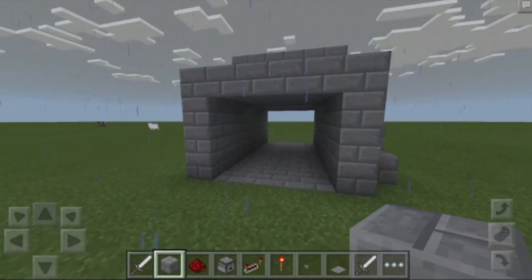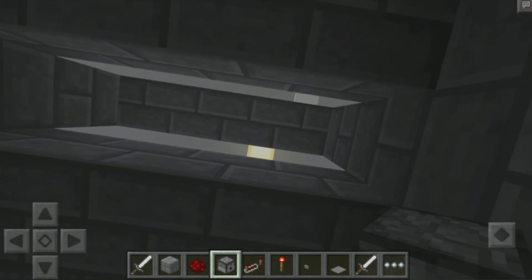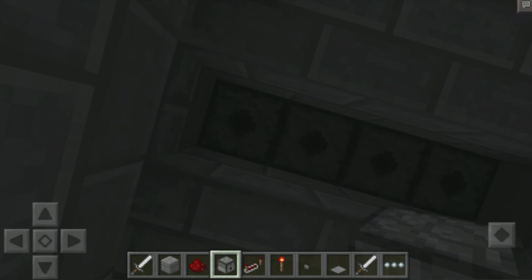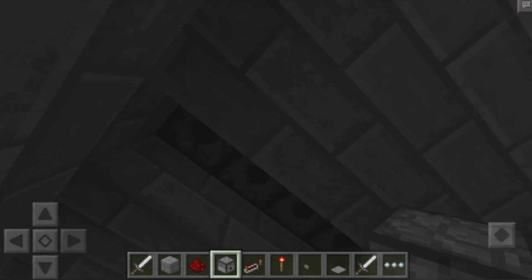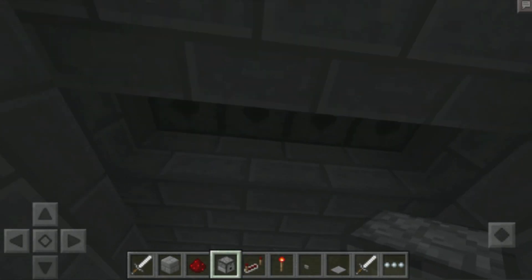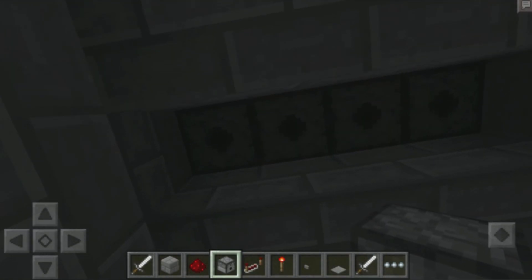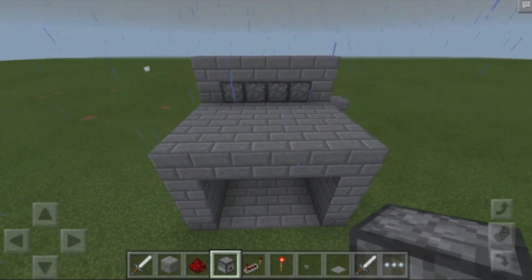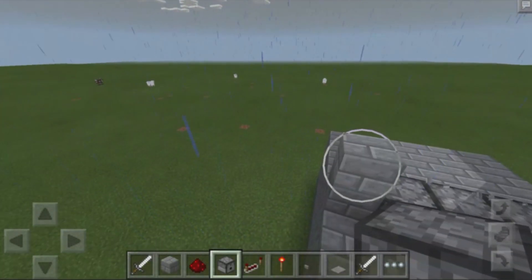Now let's go back into the middle where we dug out the blocks. In the direct center, grab some dispensers, look up, and place them facing down right over here. Our dispensers are actually one block inside the ceiling, and the reason you want that is because lava and any liquid in Minecraft does have an overflow. You want it one block inside the ceiling so it just falls straight down and doesn't spill onto any areas of the map.